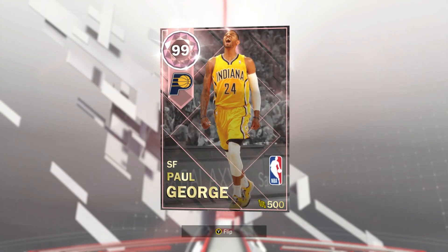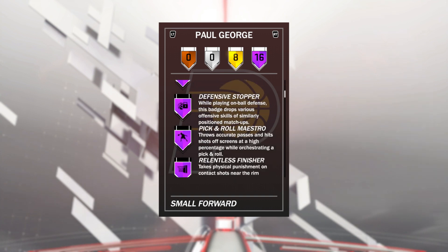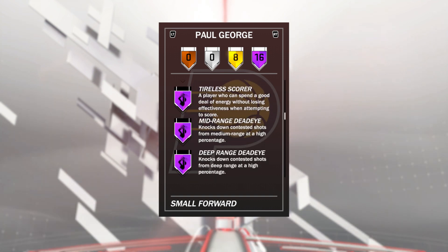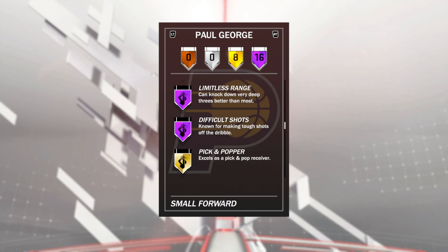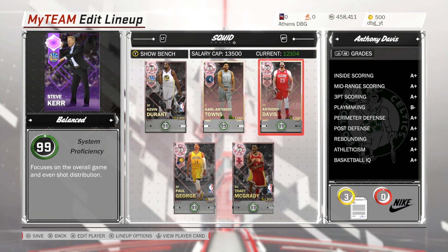This Pink Diamond also has 11 more Hall of Fame badges than the diamond, including fast break, chase and ice, pickpocket, pick dodger, defense, diver, pick and roll stopper, lob finisher, acrobat, posterizer, catch and shoot, tireless scorer, mid-range, limitless range, and difficult shots, as well as 8 other gold badges. So this card is going to be absolutely incredible in game.